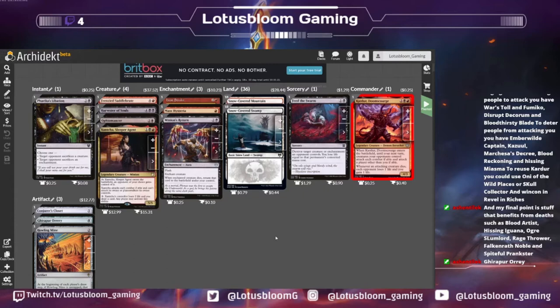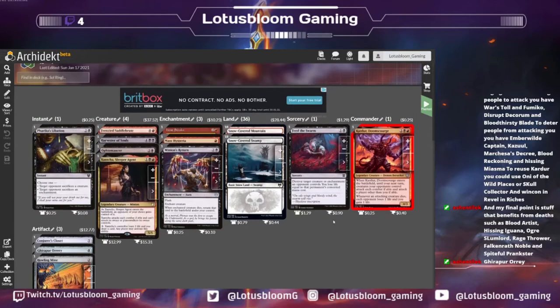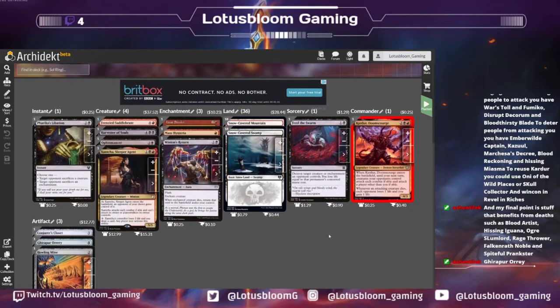My version of that was Stormfist Crusader — at the beginning of your upkeep, each player draws a card and loses one life. No one's ever going to remove that for one life while everybody draws a card. I still think it would be included even with those cards. I don't think anyone's really going to mess with your stuff until you've played like a Furnace of Wrath and your commander in the same turn — and then once we drop that Wound Reflection down, now we're going to have to kill you.